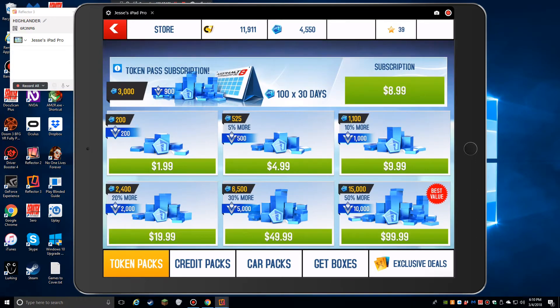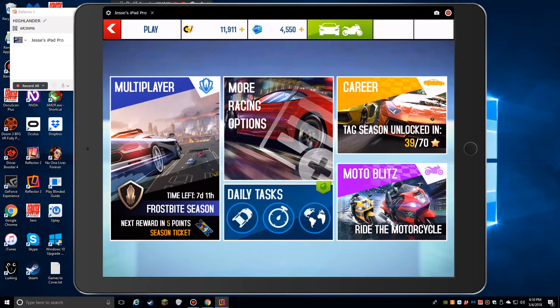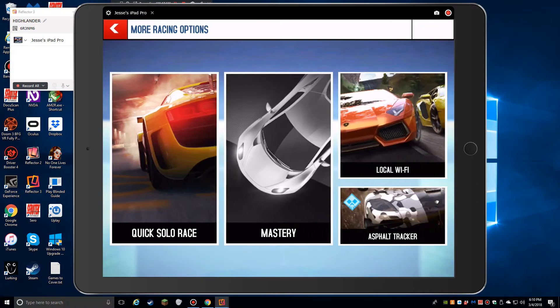There's your currency, there's your stuff. Thankfully because I did buy a car pack the ads seem to be gone — if you just play the free version it's going to be intrusive and frequent. Here's our main menu. We have multiplayer which is live — I haven't played it yet because I don't have nearly enough unlocked and I'd probably just get my butt kicked. You have some other play options; you can do a quick solo race.